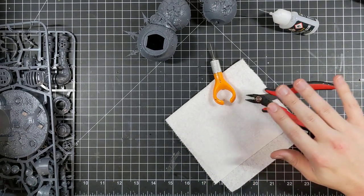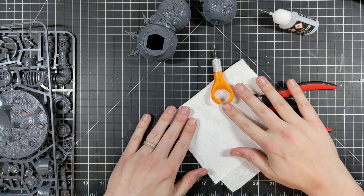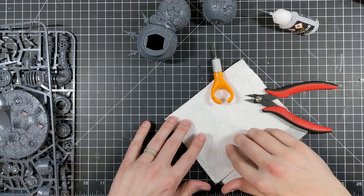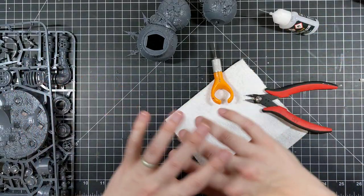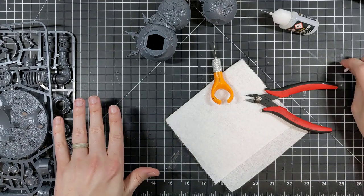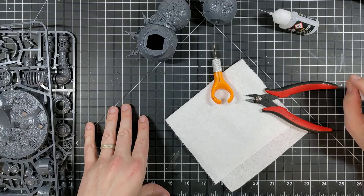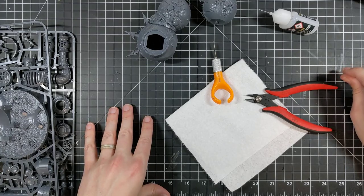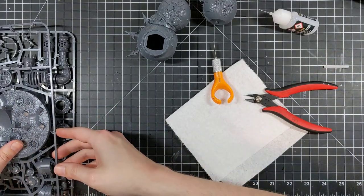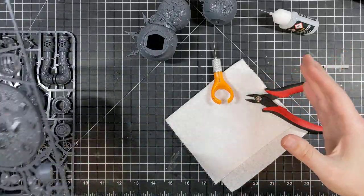Here's the real kicker. The Flail of Corruption is no longer D3 — it's flat attacks. But each time an attack is made with this weapon, you make two hit rolls instead of one. A Plague Marine with the Flail of Corruption now has six attacks, all the time. The wounds don't spill over anymore, but six attacks. It's one less strength — plus one, neg two, two damage instead of plus two, neg two, two damage.